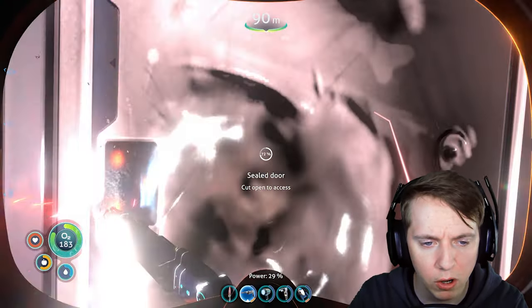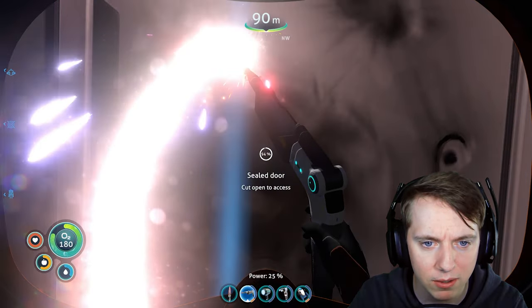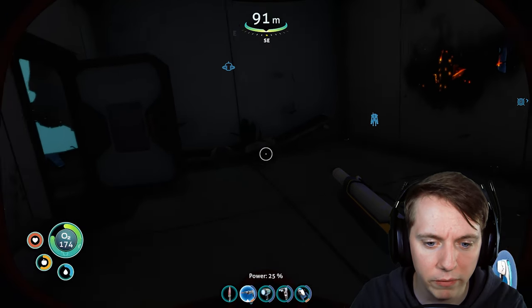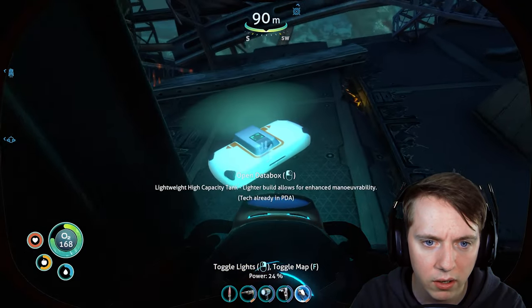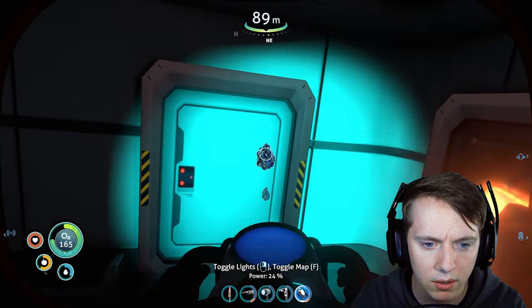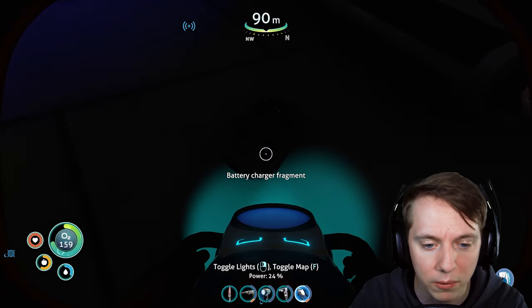Here's the sealed door - we're opening it up right now. I did see a propulsion cannon fragment on the ground. There was a scannable over here. I'm going to wait to scan that because I really just want to see the laser cutter. Oh, here's another data box. Is it something? Battery charger! Let's go, dude! That's awesome.